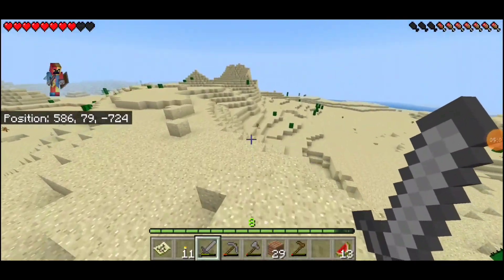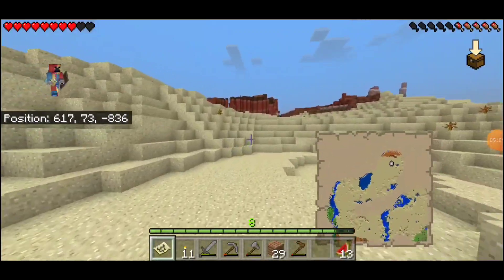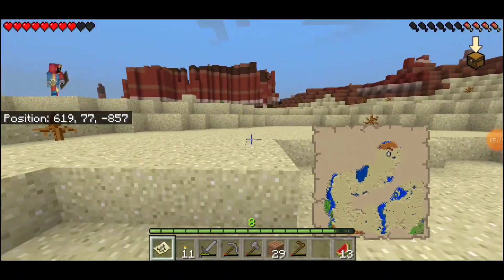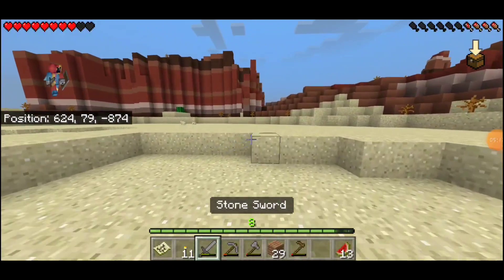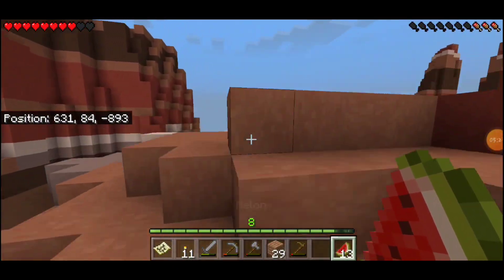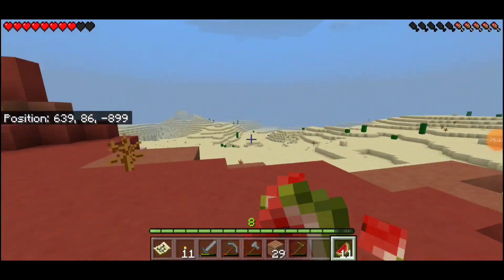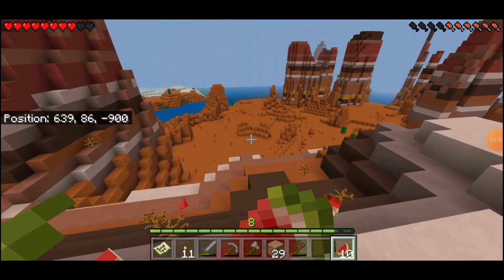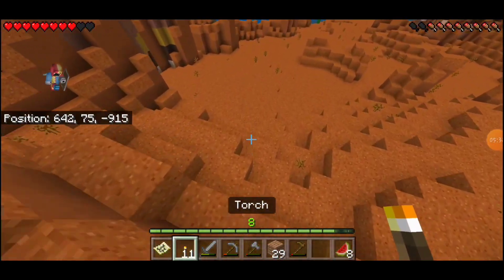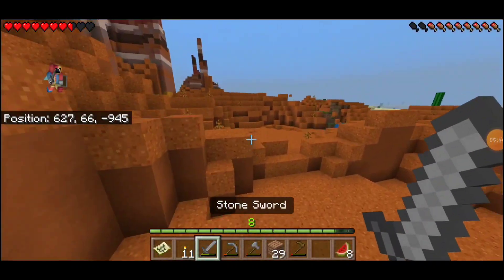No desert temple — I guess not yet. Yep, this is another Mesa biome. This is two Mesa biomes within a map's width. I've never seen even one in survival — to see two, and especially that close, that's wild. I don't think this one's as long, though. There's still a rest of desert over here, so please, just let there be a temple. Just let me have a temple.